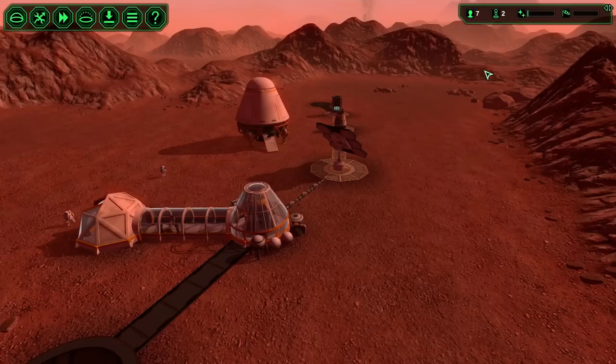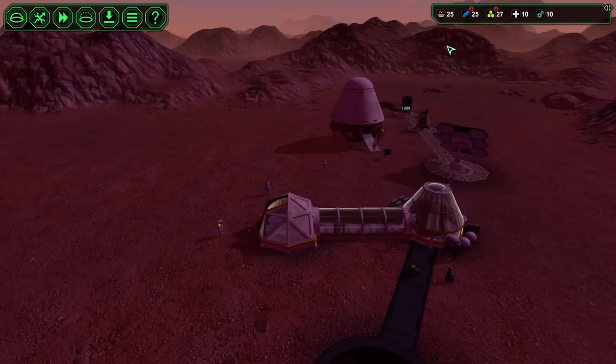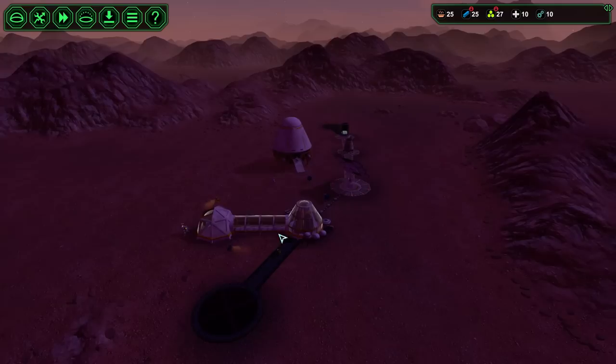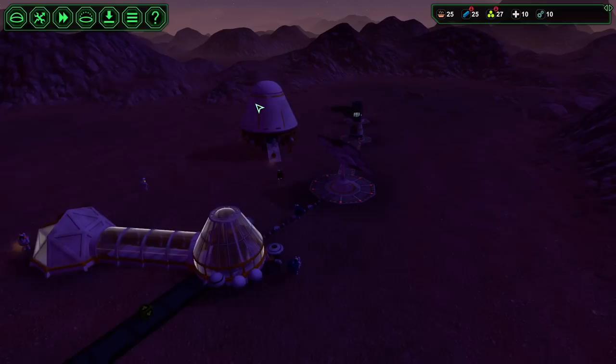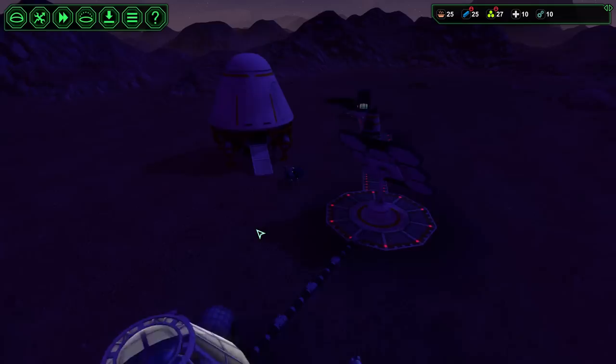This display shows how many colonists I have, how many bots are working for me, the time counter, and the active wind amount. You can tap the Alt key to show your resources. We have 25 meals, 25 pieces of metal, and 27 bioplastic. It also shows what's currently being consumed by buildings we're putting down. We have 10 medical supplies and 10 spare parts, currently stored in the ship. Eventually I'll want to recycle the ship for more metal and bioplastic. Any resource cubes left outside will decay over time, so you don't want to leave them out there.